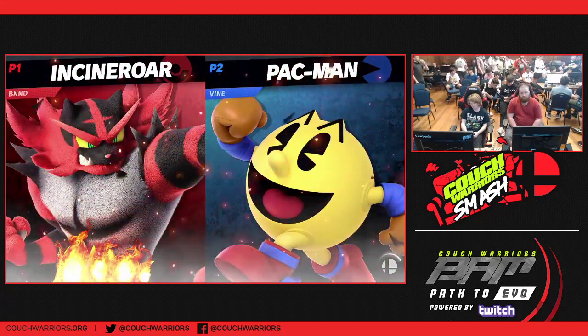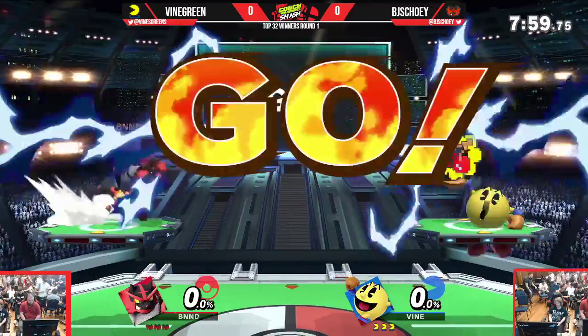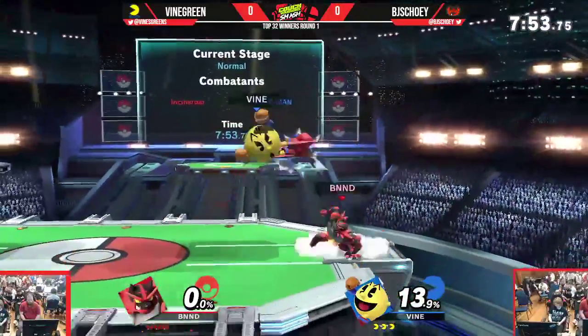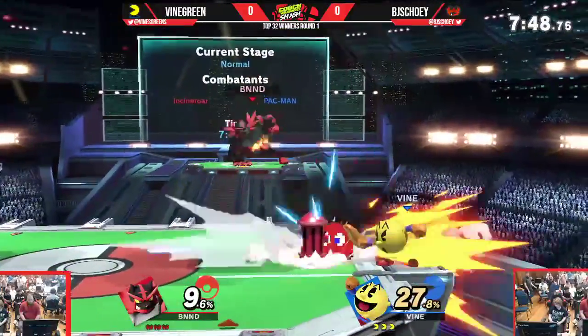Looks like we're going to have Incineroar versus Pac-Man. Interesting characters here. Incineroar is obviously very slow and might struggle to get in on Pac-Man with all of his projectiles. Doing okay so far — Stoey's got Vine at the ledge, good way to get up.